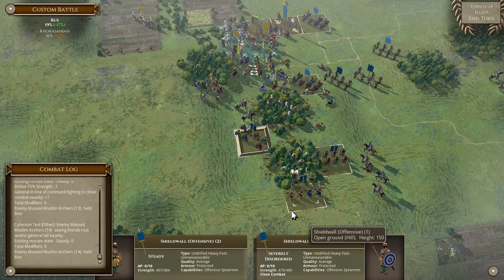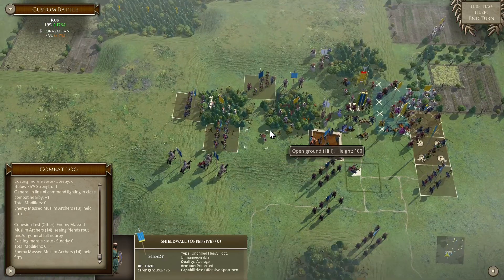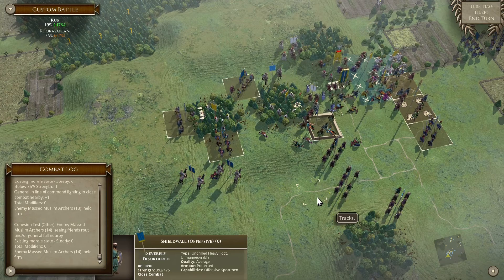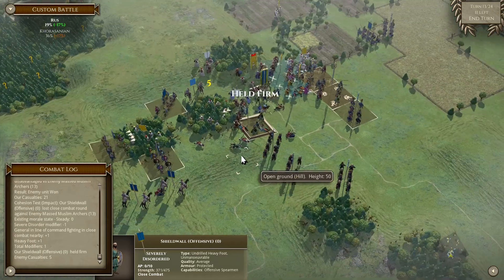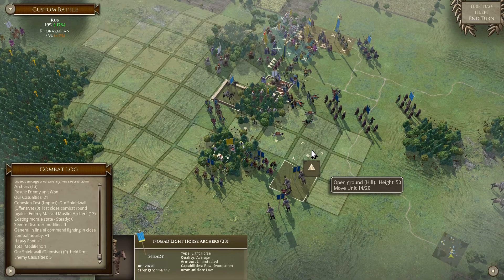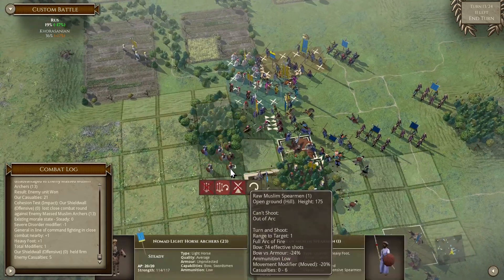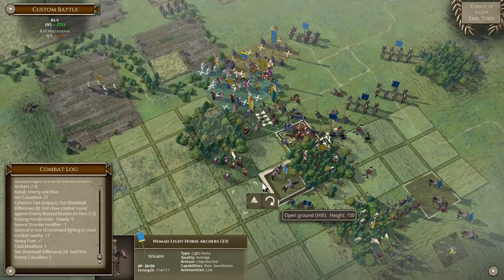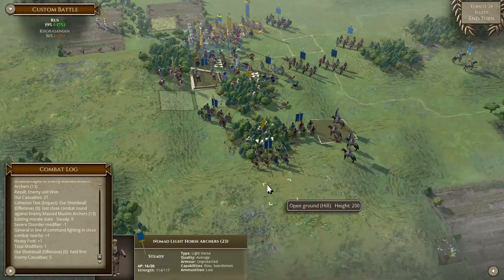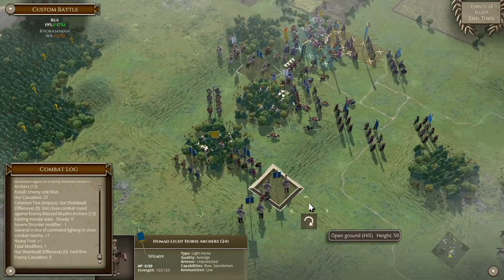I think we are going to move up here. We should be fine charging upfield there as long as we hold firm - which we have, and that's perfect. Can we charge in there? No - what am I doing? In that case I'm just going to move up. That is all we can do. Next turn we can roll up here.